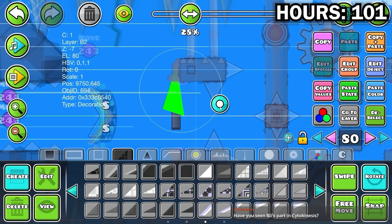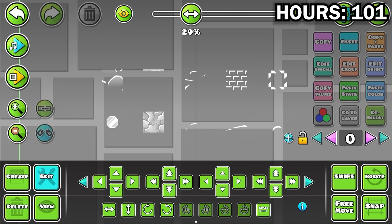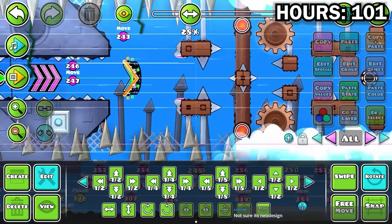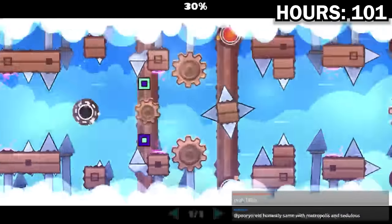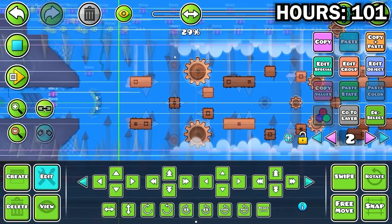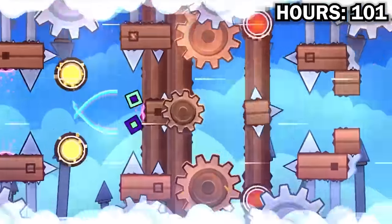I tried a couple designs for the spearheads, but I eventually landed on this cool trick. A bunch of objects in this game have both a base and a detail color, and if you set the base to invisible, you get some pretty cool designs. This one right here makes a triangle, so that's what I used. Scattered a bunch of these around. To help add more energy, I placed a few glow circles that move by really fast — you really don't need a lot of them to get the effect. I made these gears in the foreground zooming past really fast, helping add to the sense of speed.